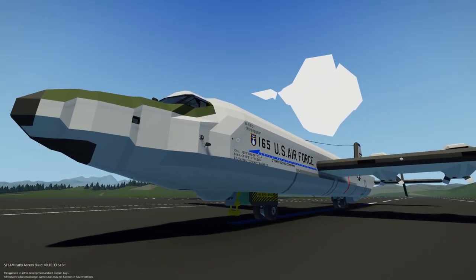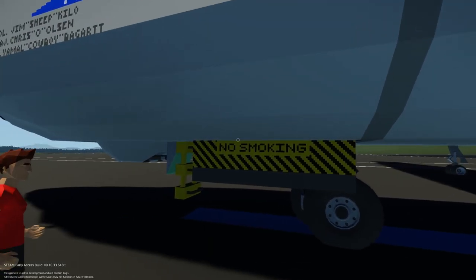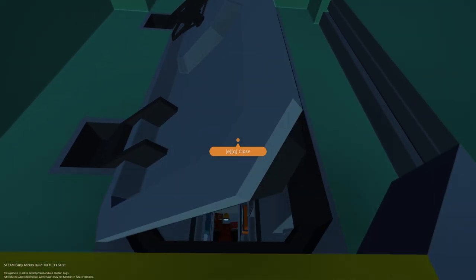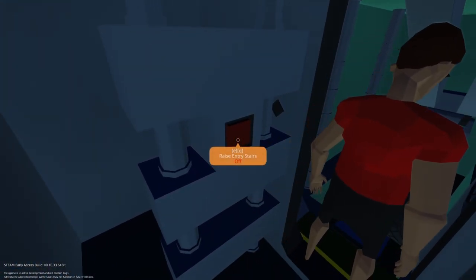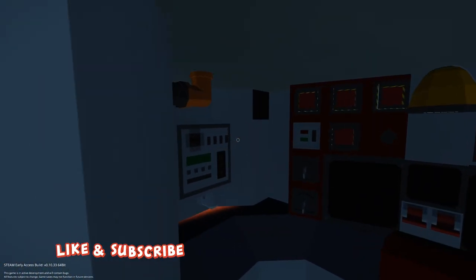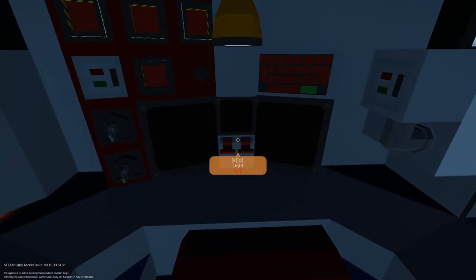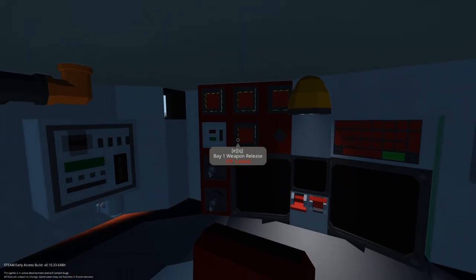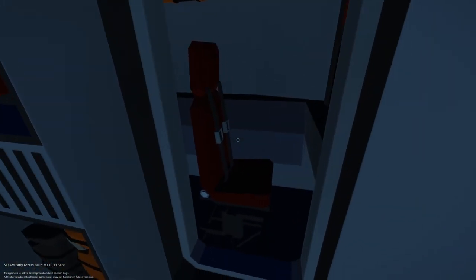Should we just get in and fly? Yeah, we should probably figure out how to fly it first. We found the entry stairs — raise entry stairs. I think I found where the bombs work. There are two bomb bay doors. Wait, it's got missiles too — fire missile one, two, three — and then we have a weapon release. I saw bombs in the picture and missiles too, so that's actually really impressive.